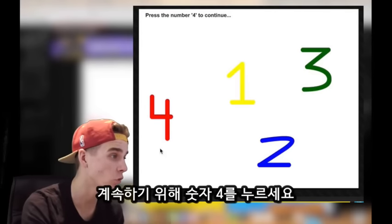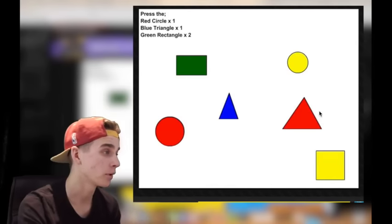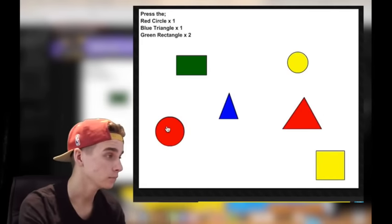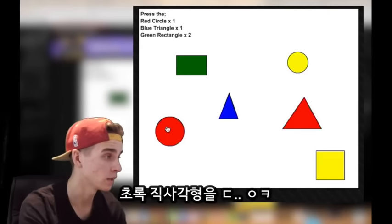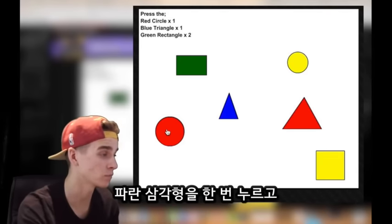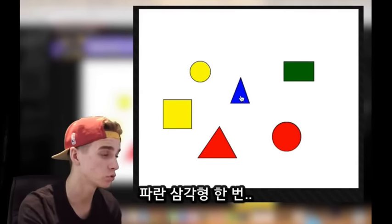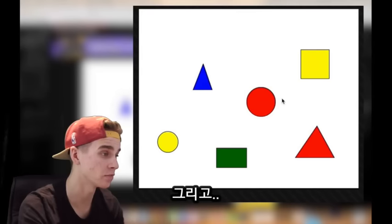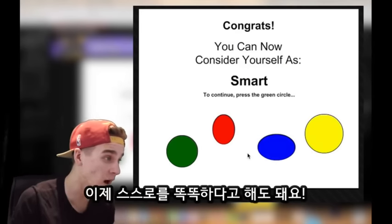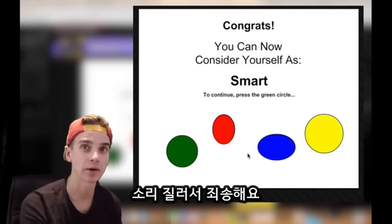Press the number four to continue — it's there. Hit the oval to continue — there. Press the red circle once, blue triangle once, and the green rectangle twice. Red circle once, blue triangle once, and then the green rectangle twice. Congratulations, you can now consider yourself smart. Yes! Get in! Sorry for shouting.